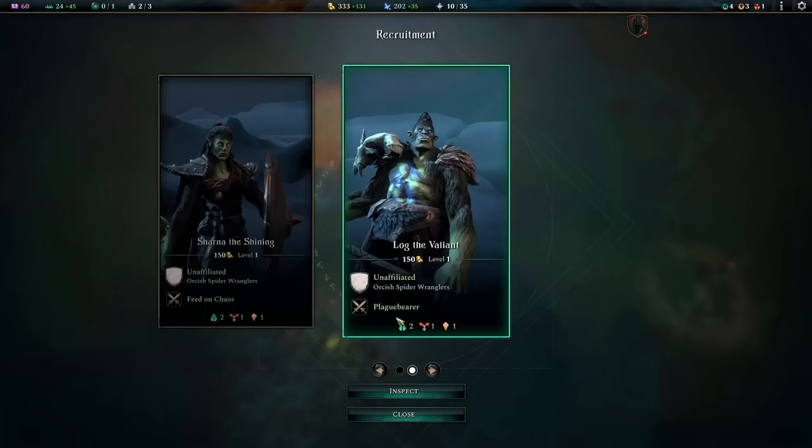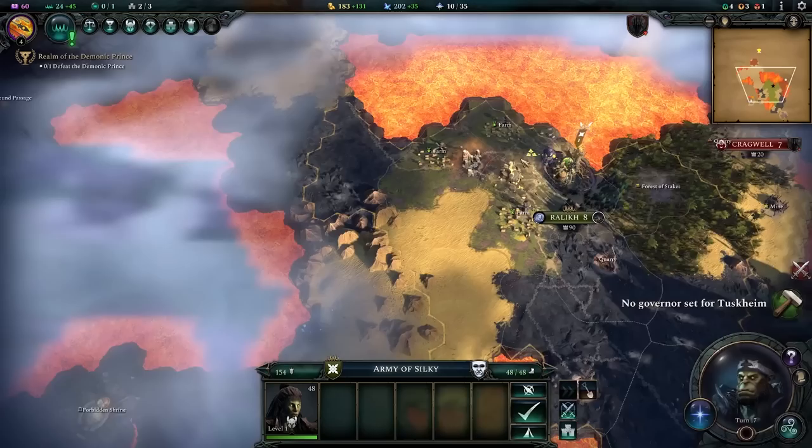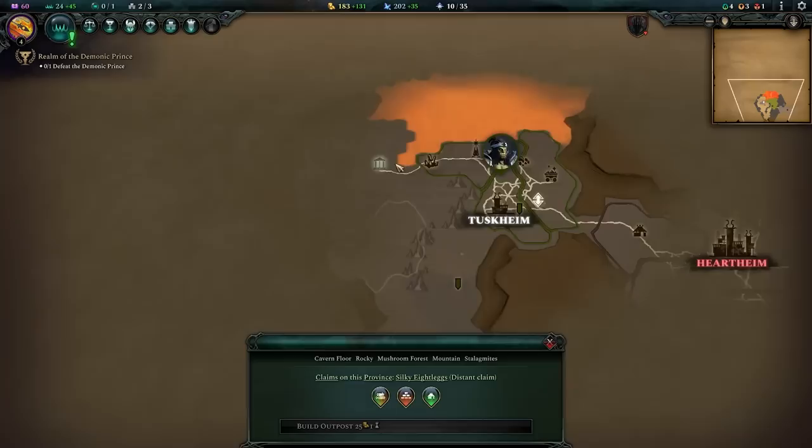Seeker arrows also unlocks sundering strikes for my heroes — a 60% chance to inflict sundering defense from range, which is pretty decent especially when focus firing. We just finished animal kinship so my spiders are already becoming super powered. I can get another hero — a feed on chaos type — I'll recruit her immediately and switch her to a bow user. Vigor is fine, I'll keep that. My goal is to send her off to settle a city somewhere over these mountains.